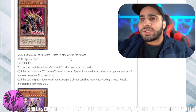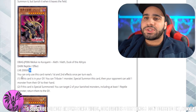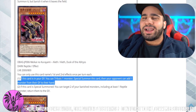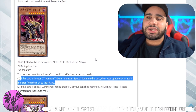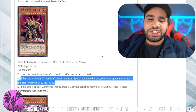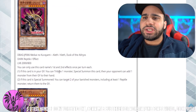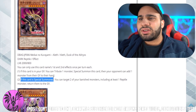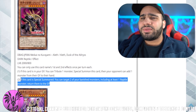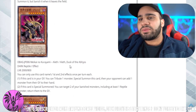Alith Dusk of the Abyss — 2000 attack and 800 defense. Once per turn, if this card is in your grave, you can tribute one monster to special summon this card, then your opponent can add one monster from their graveyard to their hand. That's actually kind of rougher because if you're going first, this might actually still help your opponent — they can recycle back hand traps. So if you get Ash'd on Snake Rain, they get back Ash. If this card is special summoned, you can target two of your banished monsters including at least one reptile and return them to the grave — this won't see any play. This is objectively worse than the previous Abyss monster.